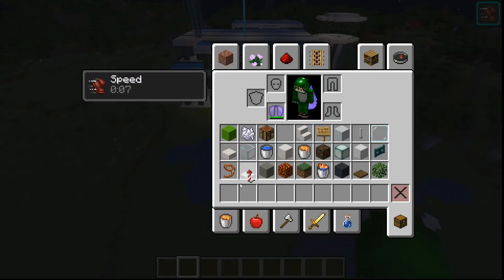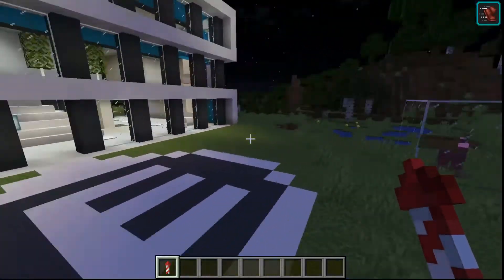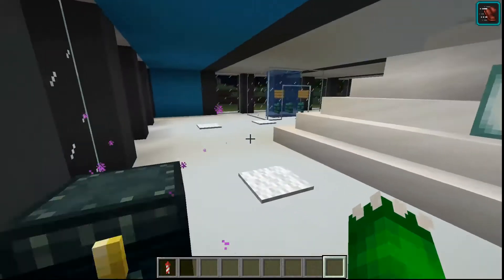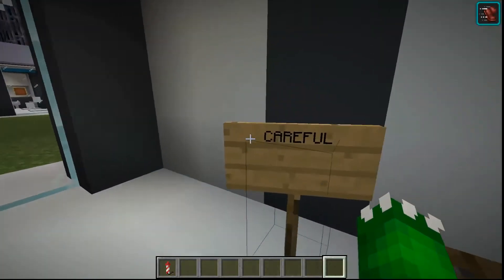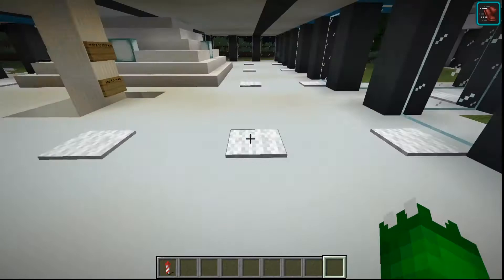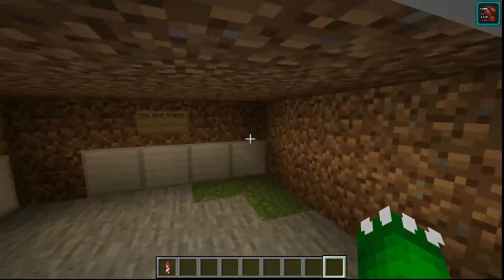So instead of there being a helipad, we go whoosh like that. We have an ender chest strategically placed around the place. My favorite feature: a trash hole. And with a little bit of a secret going on here.